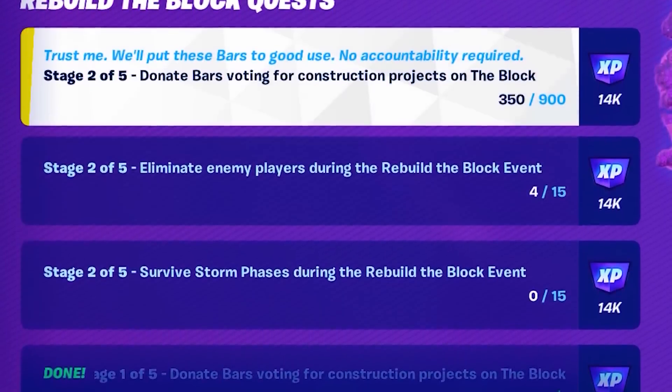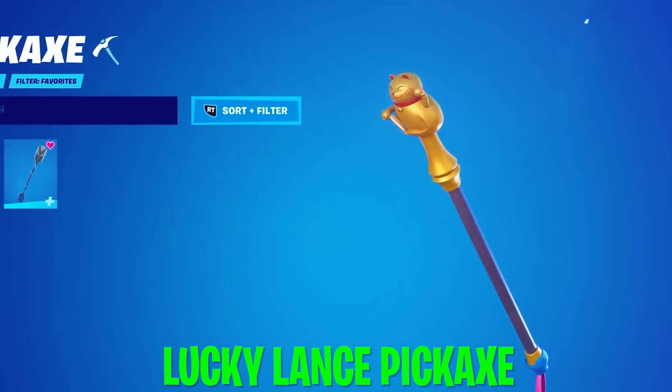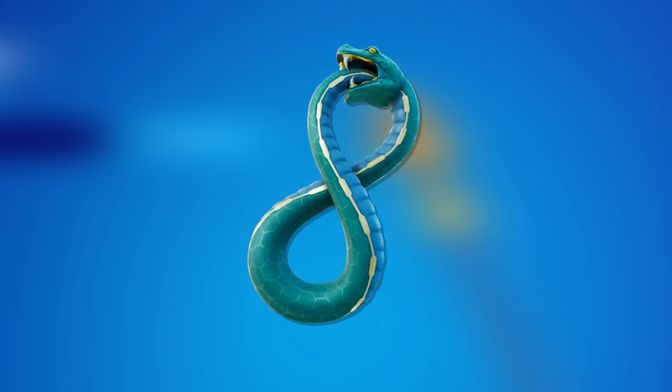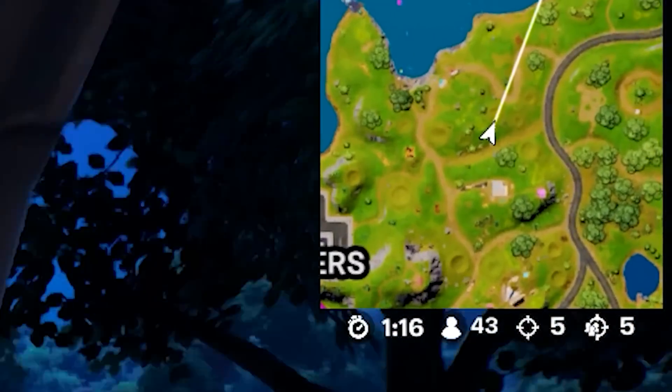After completing those quests, we unlocked a bunch of new quests. If you complete all of those, you'll get more awesome rewards like the Lucky Lance Pickaxe, which literally changes every time you swing it, and a lovely snake back bling as well. But we still have 43 enemies remaining — let's get the dub.